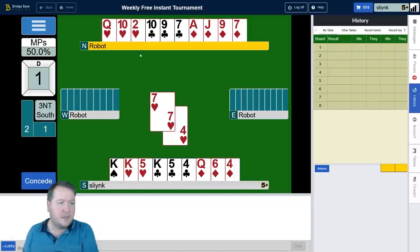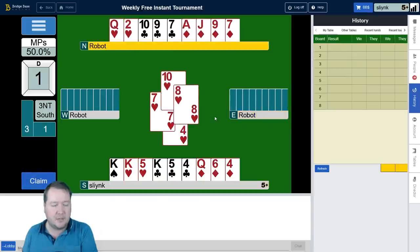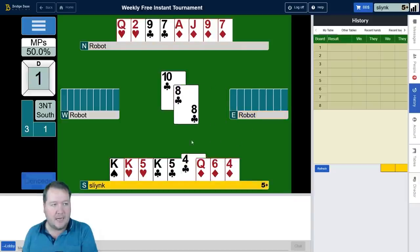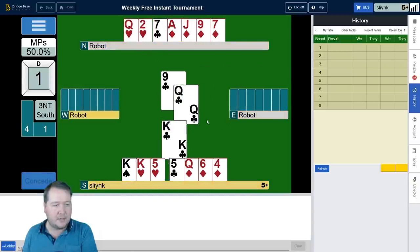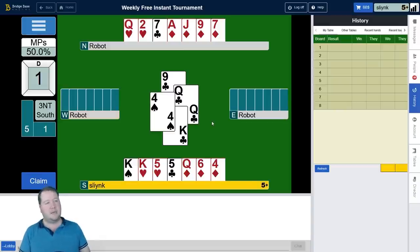I think finessing the jack of hearts is solid — West likely had the jack. If I played a heart to the queen, I'd open myself up in hearts as well. There's the eight, which is great news, so we can finesse there and go again. Clubs break. Now the question is — there's a spade discard as well — do I want to finesse in diamonds or just knock out the ace of hearts? They discarded a spade, which gives me a bit more leeway.